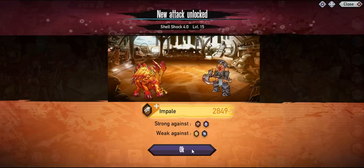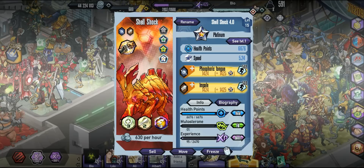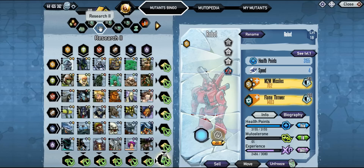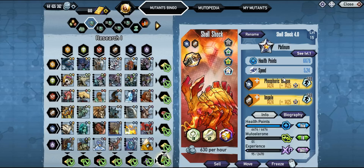There are its stats at level 15. Of course mine are a little bit skewed because I do have orbs on it. Really good mutant to have — I would recommend it. You also need it for research as well, but if you're going for platinum you most likely already have it for the bingo.